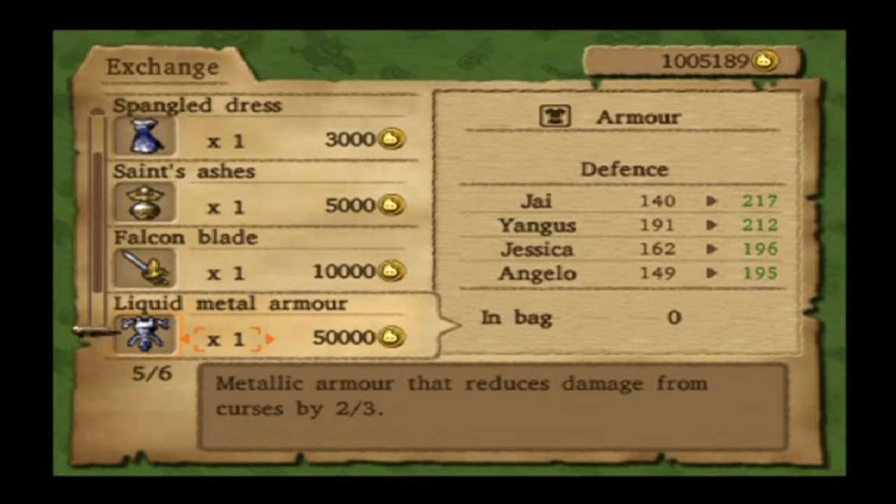Now here comes the big one: the Liquid Metal Armor — one of the best armors in the game. You can also upgrade it to the Metal King Armor. It's essentially modeled off of a liquid metal slime, upgraded to the metal king slime which has the hardest metal in the game. Highly recommend getting it. The only thing is it's 50,000 tokens so you're going to be grinding a lot. I'm going to buy four so everyone benefits — although Yangus won't get that much stronger from his, but I'm doing it anyway.